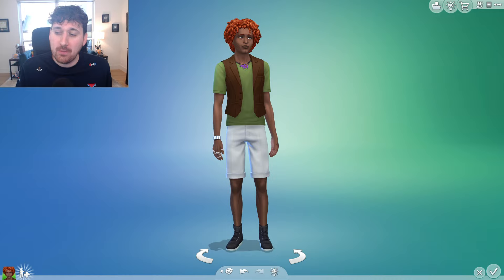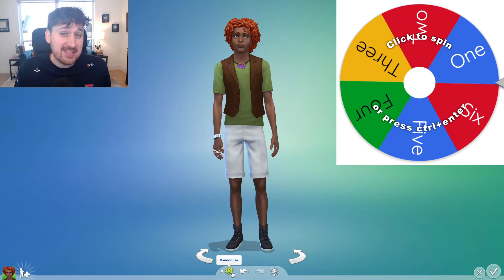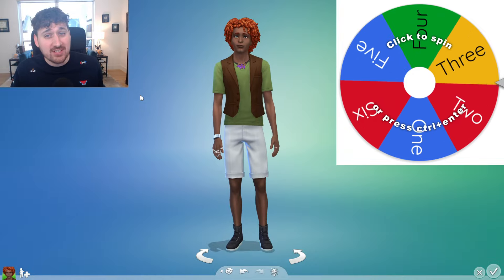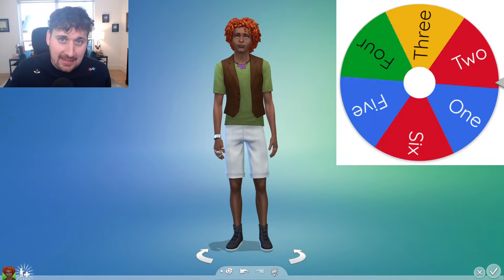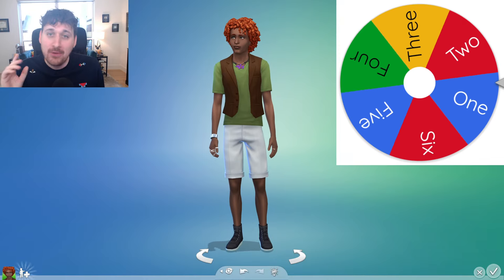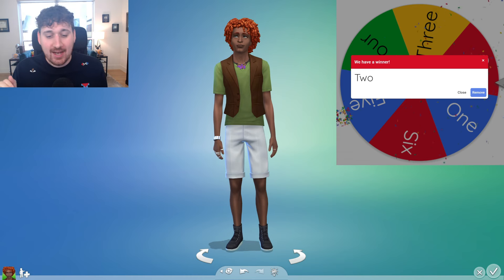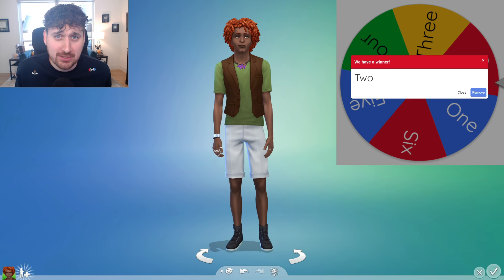The first decision we need to make is how many re-rolls we're going to get to determine our Sim's overall appearance. We have this mystery wheel that goes from one to six. I'm hoping for a pretty generously high number here because I want more than one re-roll. No! Okay, two. I will settle for two. I really hope we hit the genetic lottery here and end up with a specimen to set our legacy right.